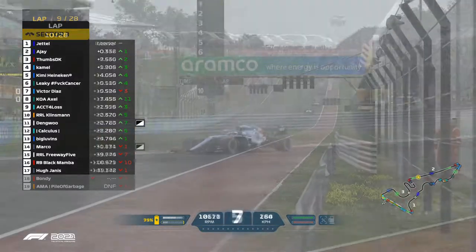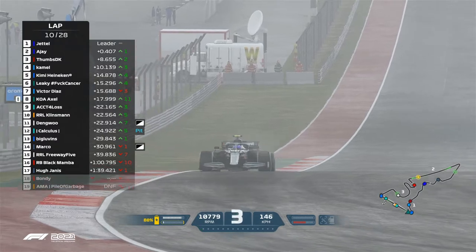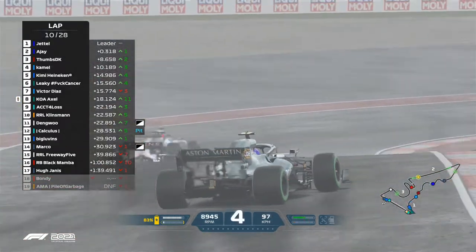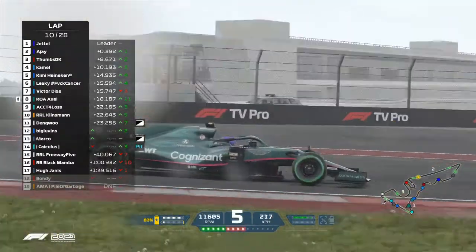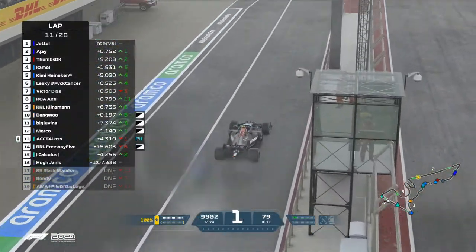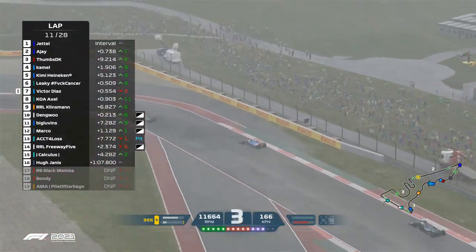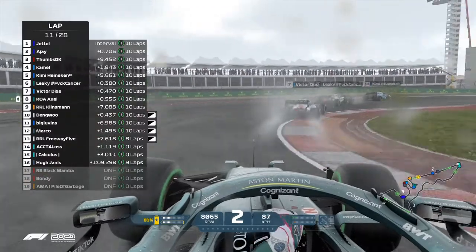Thumbs DK further back. The battle is still in the middle of the field and definitely heating up. The rain is going a little lighter as Axel goes a little twirly coming out of the corner. That kind of took away from the battle for P9 — Clinton is now holding up Dangwu.